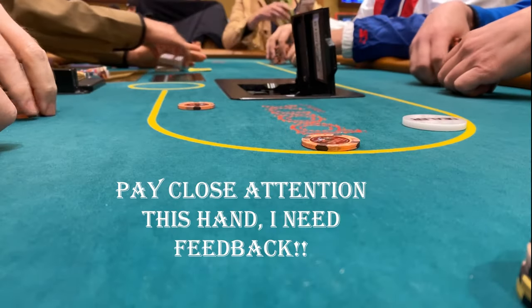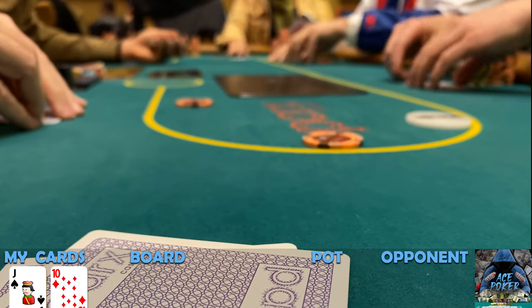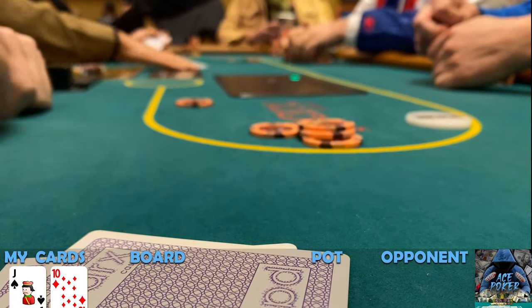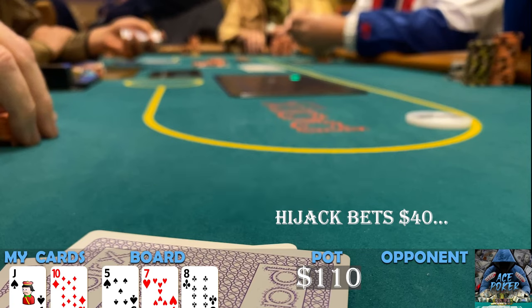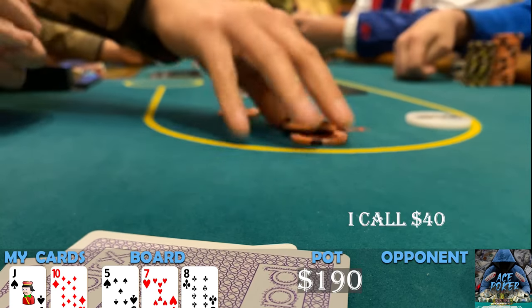This hand is why you come to the channel — big pots and hand analysis. We pick up jack-ten offsuit in the small blind. I should probably fold when the hijack raises to 50, but he's been playing a lot of hands so I want to get in, hope to make a big hand or bluff him since he's been opening so many hands. We see a board of 5-7-8 rainbow — obviously a much better board for me in the small blind than him in the hijack. I check, he bets 40 dollars. I debate raising right here because it's a much better board for me — his range should be high pairs, ace king, king queen — anything that won't like this board unless he specifically has pocket eights.